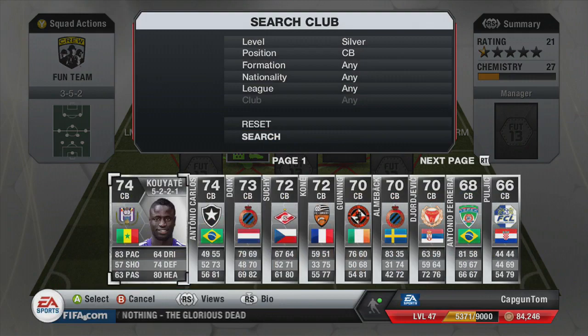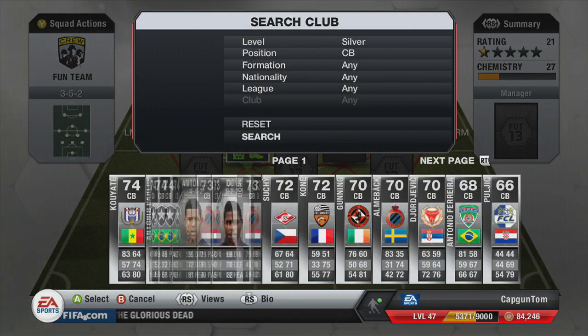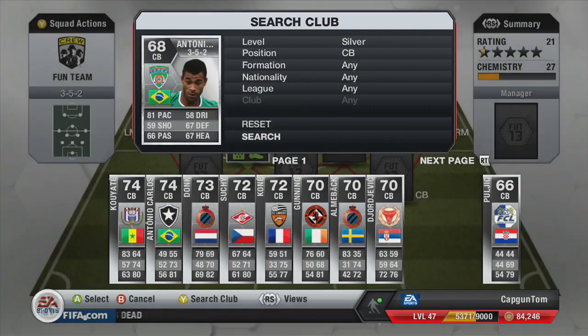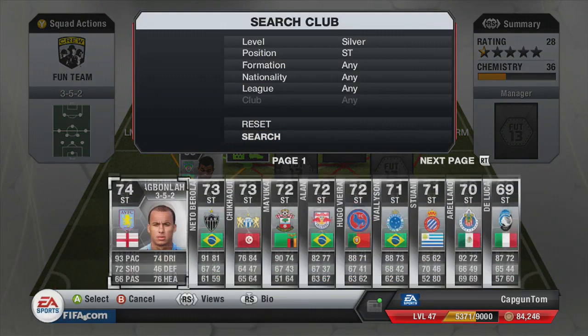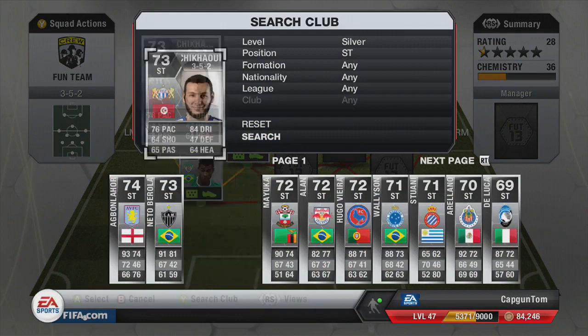At centre back, I'm going to be using the one and only Antonio Ferreira. This guy is so overpowered — I think he's joint first best silver centre back on the game with Cuiate. He goes into the squad as well. Now for the strikers, which I really enjoyed using: at the striking position we have Chikauhi.